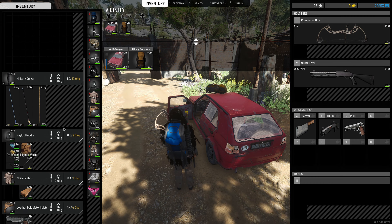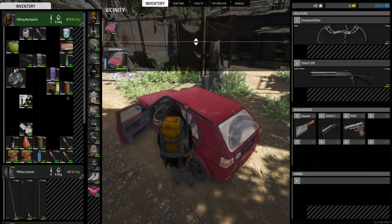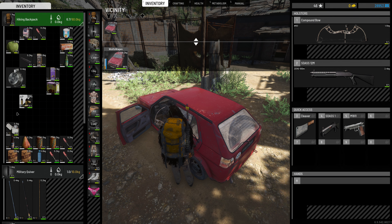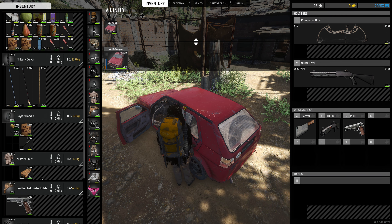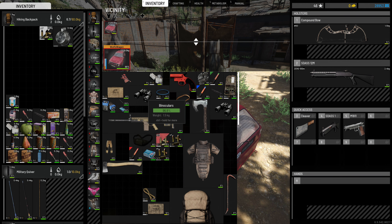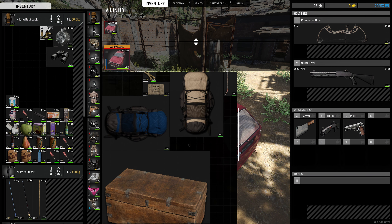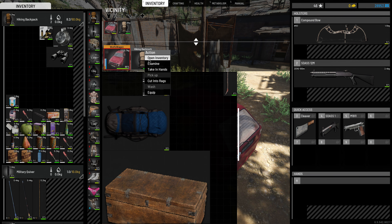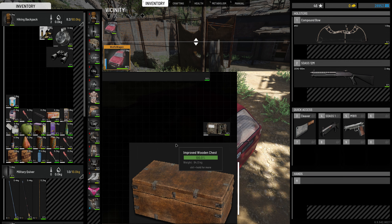We need to have a drink — that should help with the thirst situation for a while. Oh, we can probably sell this too. We're kind of looking good inventory wise, nothing else to sell. Binoculars — we need this. This is medicine, I want to put that in the blue one. But we can do that later. I think we're good. It kind of sucks that it doesn't say the name when you hover over here.